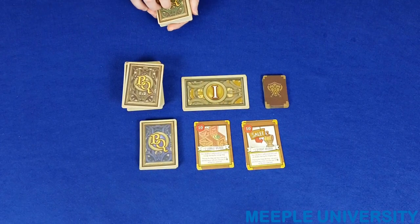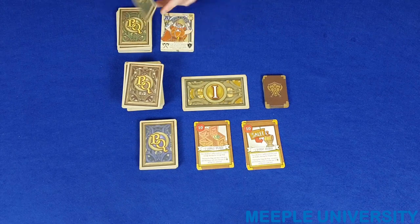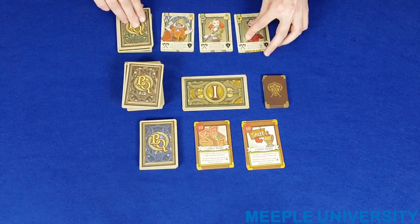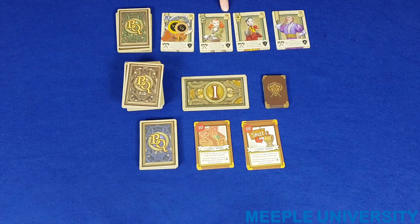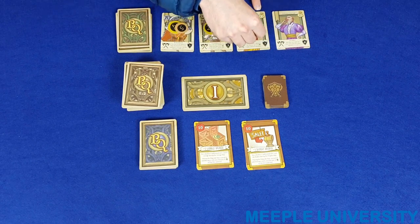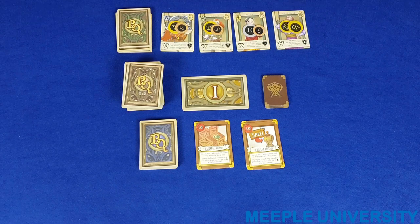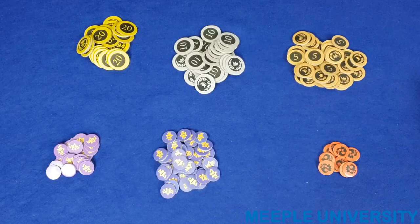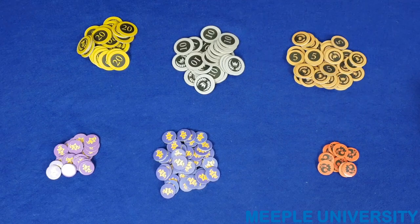Take the green-backed hero deck, shuffle that, and deal out one hero per player in the game. Place an amount of money equal to the number showing on the purse in the top right-hand corner of each hero onto that hero's card. This is the amount of money that hero enters the game with in order to buy things from your stores. Finally, place the money, prestige, and wound tokens in a common area.